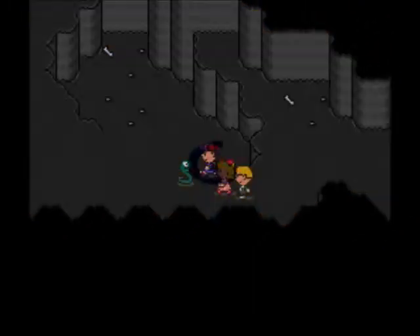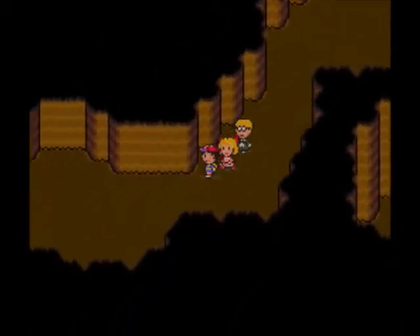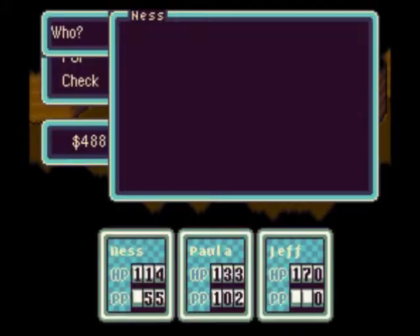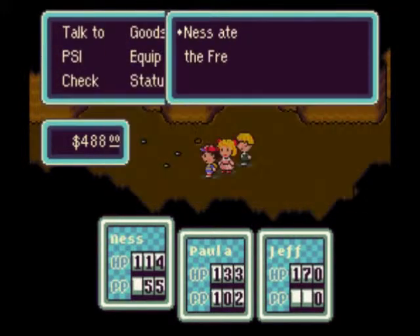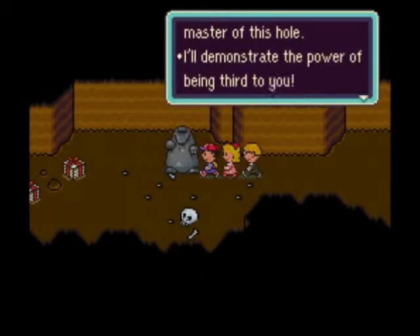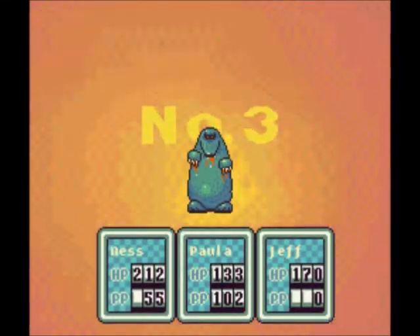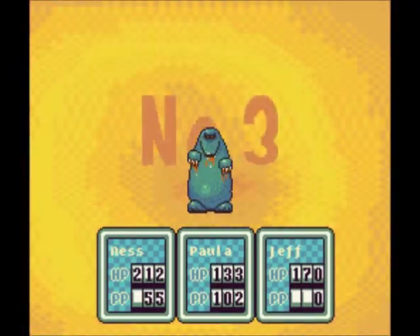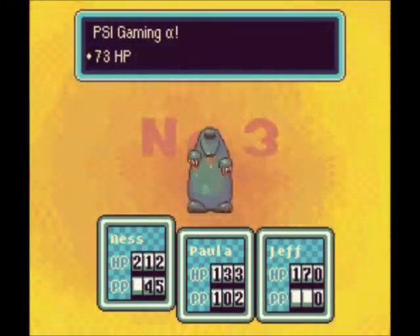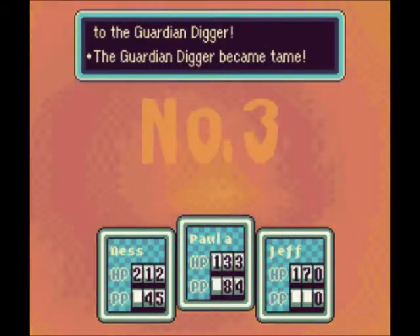There are so many mad ducks — they are the angriest of ducks, Angry Birds' competition. Even more mad ducks. There's a Fresh Egg that would eventually hatch into a chick, but Ness has Paula so he doesn't need any more chicks. He does kill Guardian Diggers for a living, at least for this part. We're going on 15 minutes still fighting these guys. A PSI Gamma, maybe even PSI Beta, and a Freeze should be enough — they have around 400 HP so that takes them out just barely.